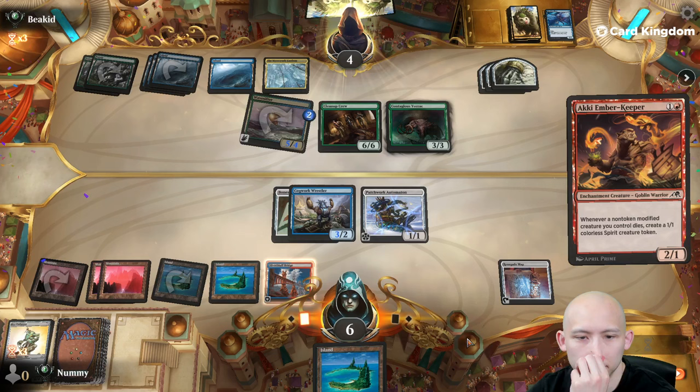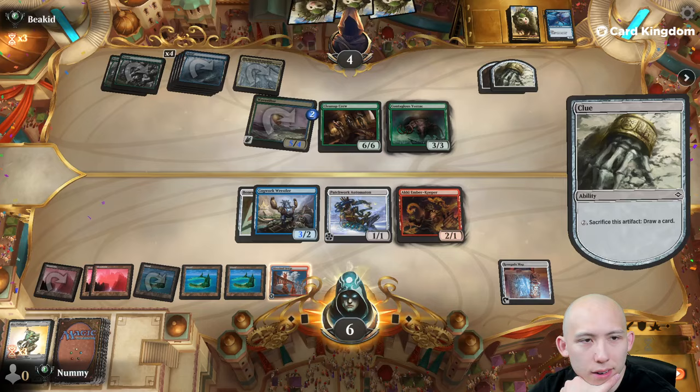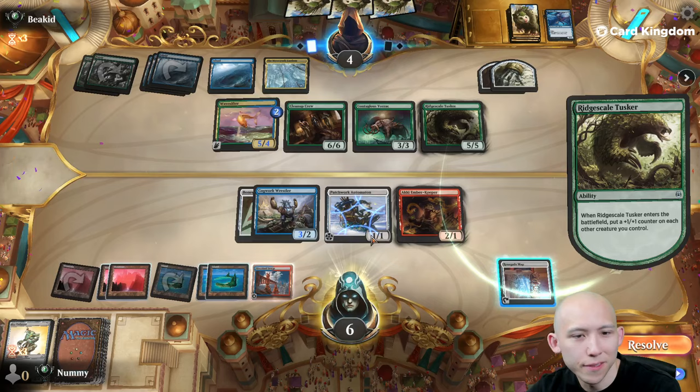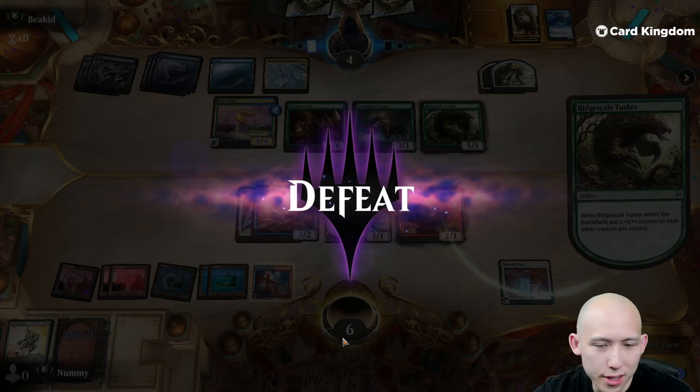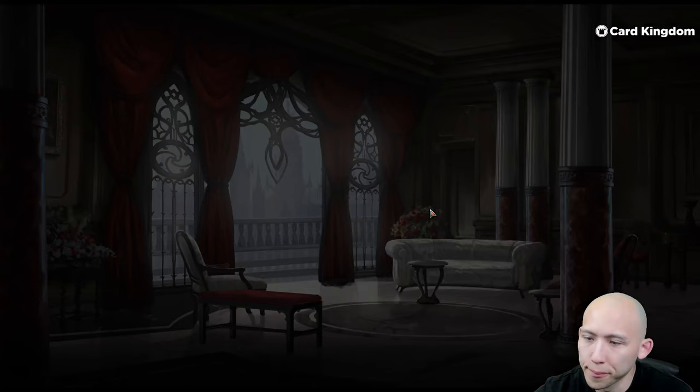I actually should be playing out my land in case we draw our Reverse Engineer card, but I'm guessing we're GG'd here. Yeah, Tusker's going to kill us. Big green doo-doos. We need to just draw a little bit more pressure. I think we're good to go though — we'll certainly win a few games with this deck.